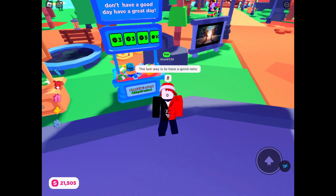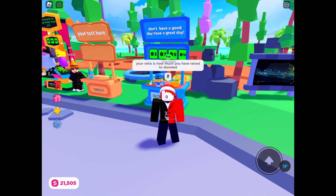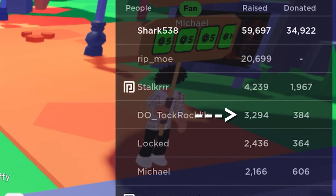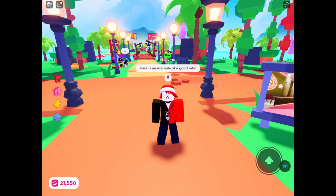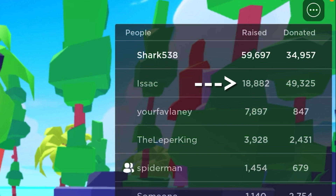The last way is to have a good ratio. Your ratio is how much you have raised compared to how much you have donated. Here is an example of a bad ratio: this guy has 3,000 raised and only 300 donated. Here is an example of a good ratio: this guy has 18,000 raised and about 50k donated.